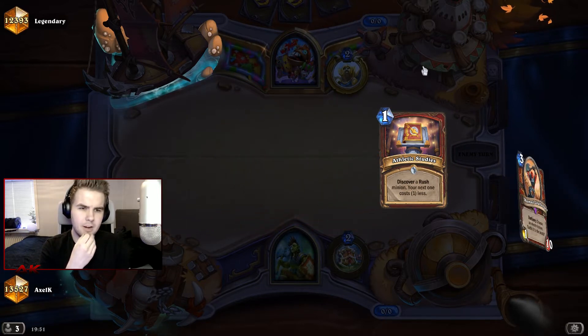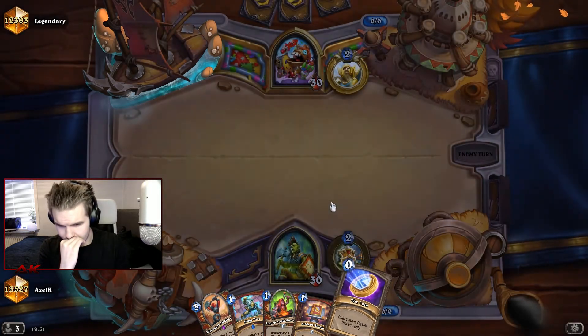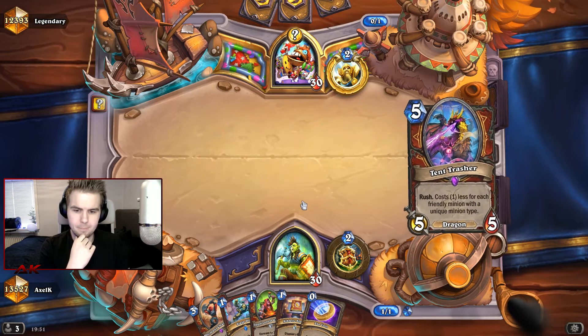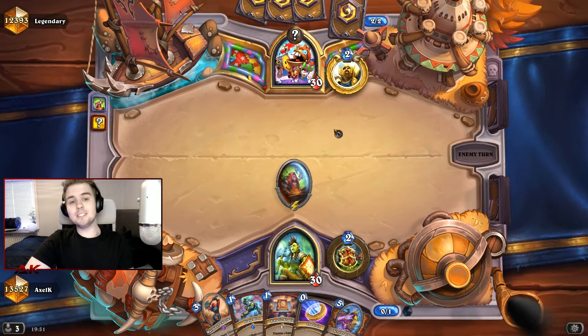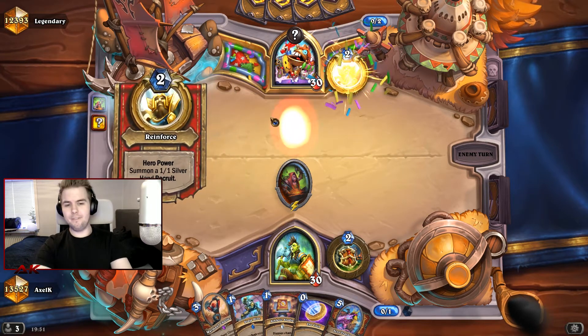But I want to see like a Crab Rider, maybe a Rokara. The Ganarg is good, and the Challenger is pretty good as well. Okay, that's a bad start from him and a good start from me, so things are looking promising right now. I really like the concept of Rush Warrior — it plays kind of like a hand buff warrior. You want to survive until the mid game and then you just start buffing your hand.